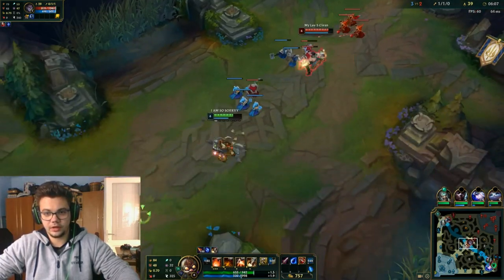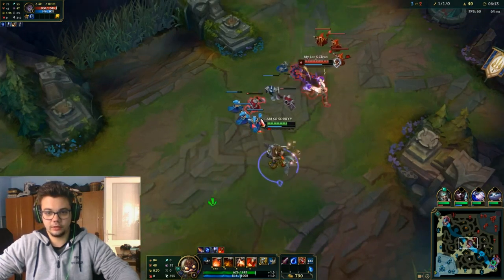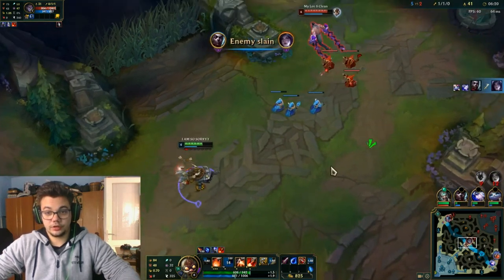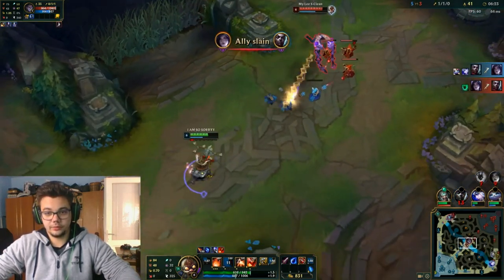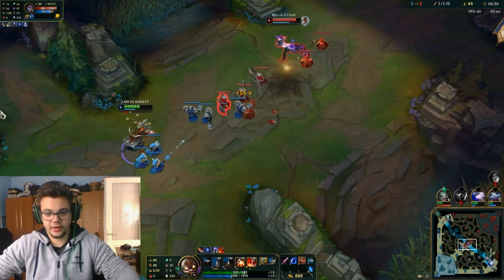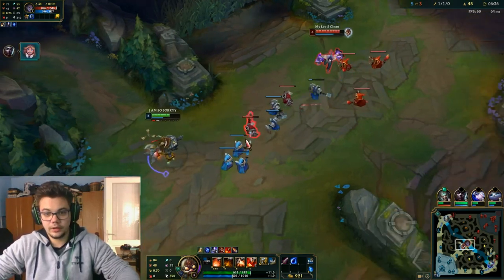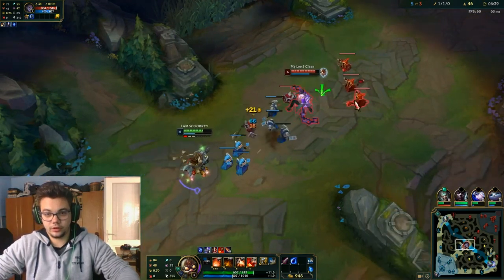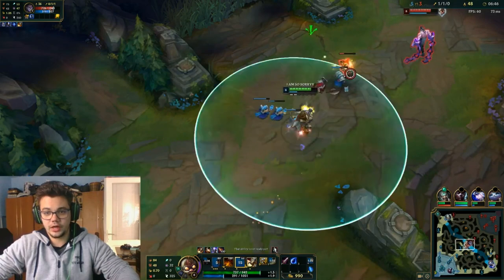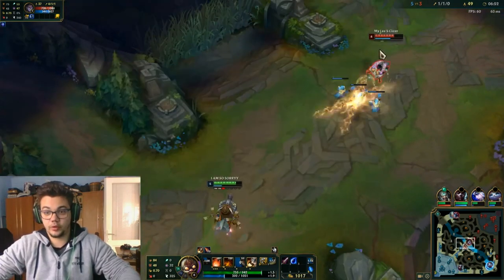I don't have ward on the top side, only on the bot side. I'm going to W here because it was predictable — he's throwing lots of rockets at me. I will just keep spamming spells until I get my first item, Manamune, and I need about 800 more gold. I want Manamune because it offers so much versatility and mana that you can actually spam spells.